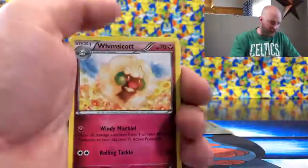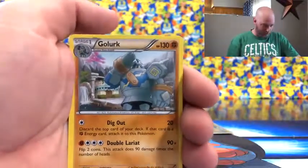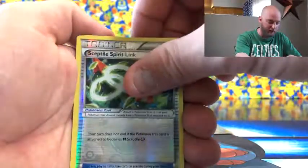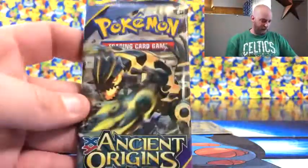Ancient Origins - I still have some more of these left up there, I might pick some more up. Let me know if I should do some more of these; I really enjoy them especially for the price, and the fact that they're not printing a lot of these anymore. They also have some Phantom Forces up there. Another Golurk, Lairon, Cottonee, another Sceptile Spirit Link to go with the Mega Sceptile, in reverse, and then the Geardos.